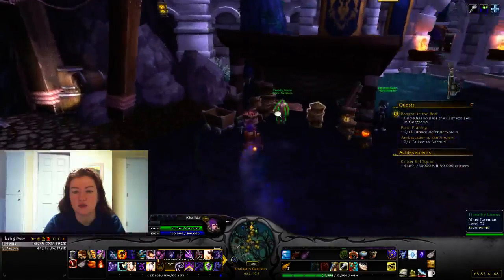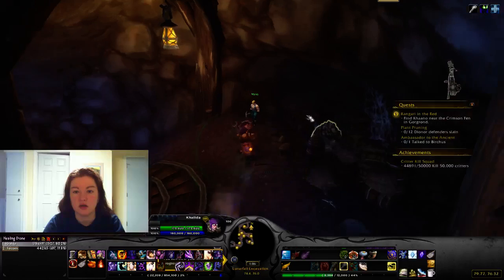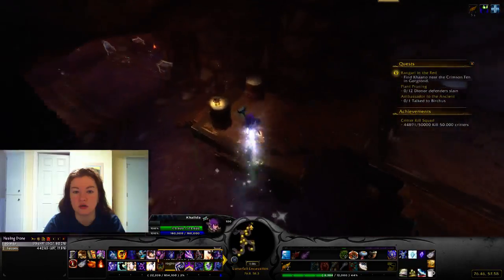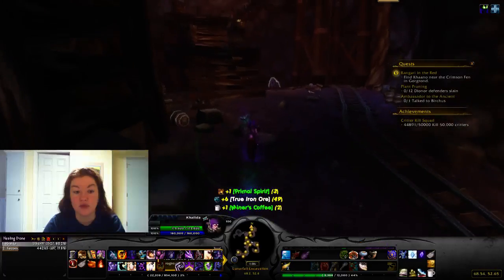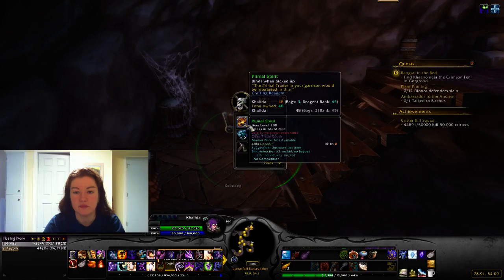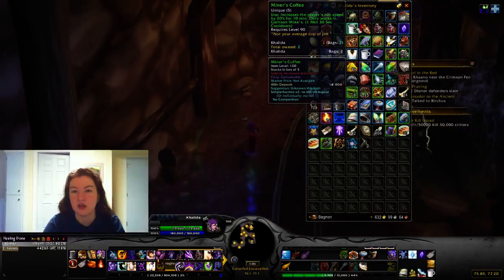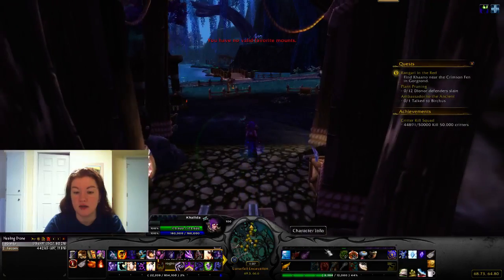Here is what the mine looks like — you run down in here and mine. There are nodes and actual mine carts to click on. Mine carts can have all kinds of things: I got a primal spirit, ore, miner's coffee, a gray item, and some archaeology fragments. The preserved archaeology pick lets you mine faster in the mine, and the coffee gives you a speed boost that only works inside your mine.